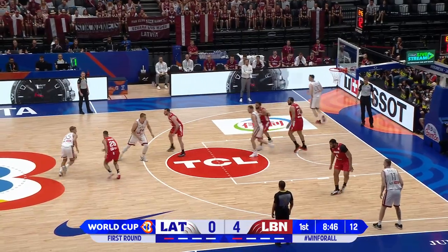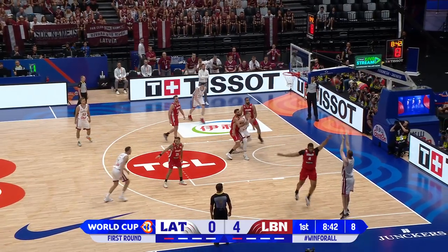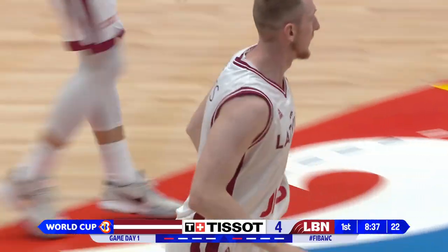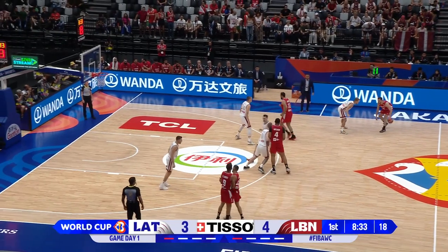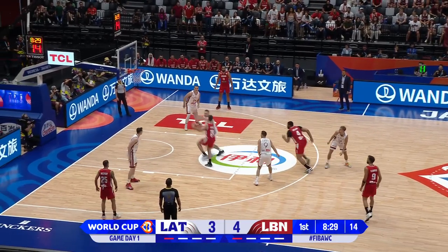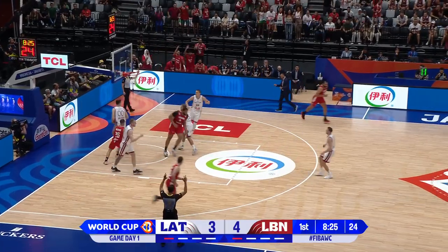The action leads to a wide-open layup. Lafayette with another opportunity. Zagars with a skip pass to the corner — I talked about their three-point shooting — and that is nothing but net for Schmidt. Again, they had to help on the roll, they didn't deal with the roll very well, and you find the open man so well. Great example of it early doors. Big screen by Spellman leads to a three-point shot.